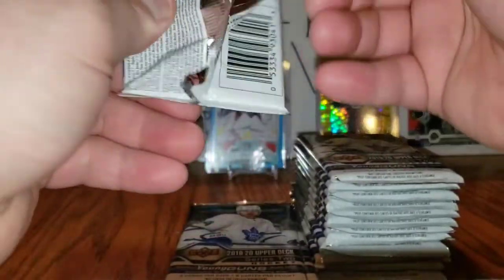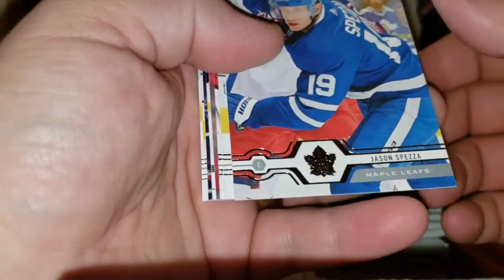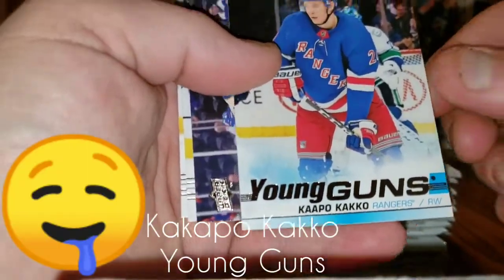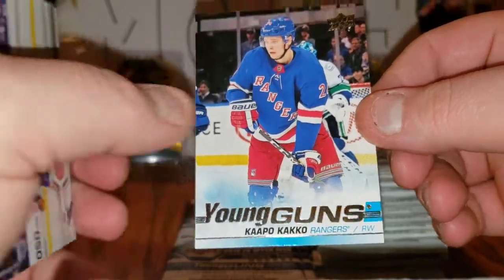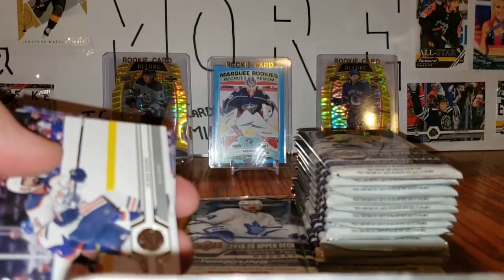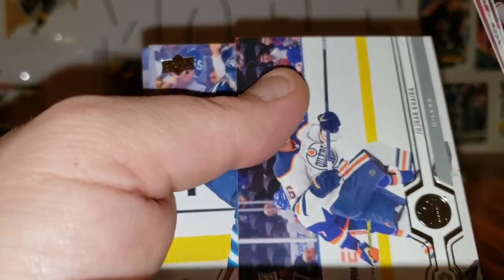Now if I could snag a young gun in there too — I know that's just being greedy — but theoretically, what a retail box this would be. Jason Spezza, Patrick Kane, James Reimer, Carl Hagelin, Young Guns of Capobianco — I didn't even mention him but yeah, Capobianco! Bang! So Makar canvas Program of Excellence and a Capobianco Young Guns — very sweet.